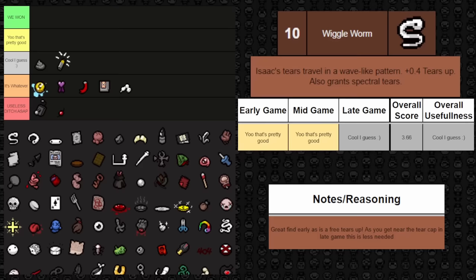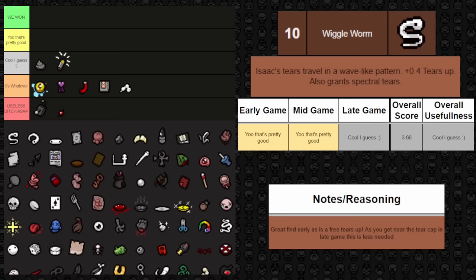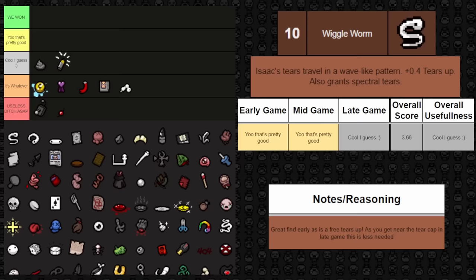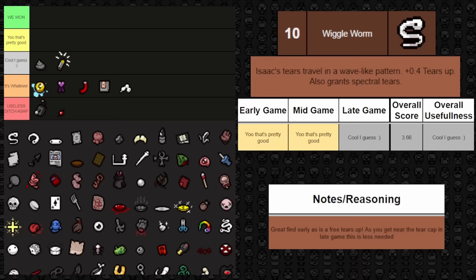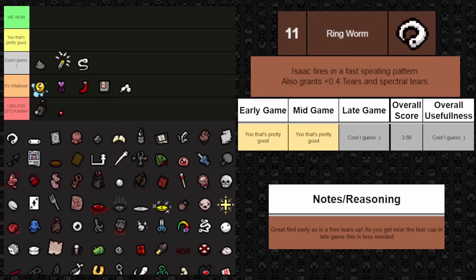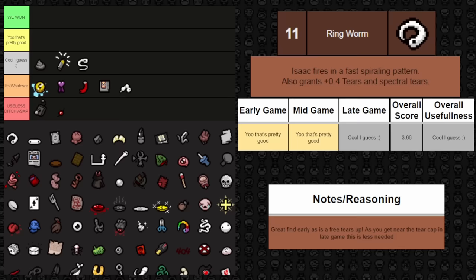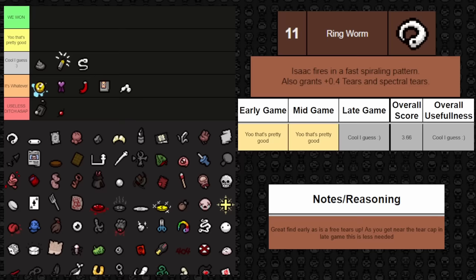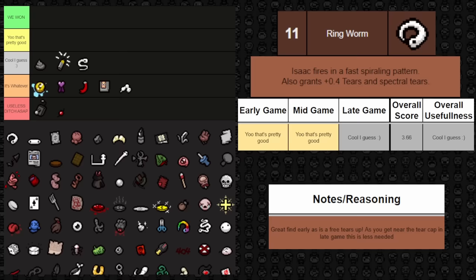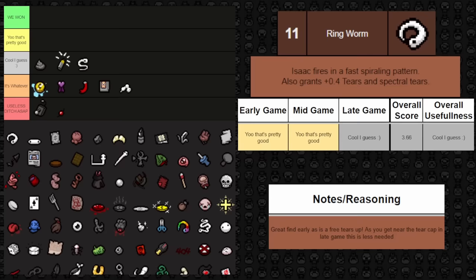Next is Wiggle Worm — Pulse Worm's cooler brother. It increases Isaac's tear rate and makes tears travel in a wave-like pattern, and also gives spectral tears. The tears up and spectral tears are fantastic, especially early and mid game when you aren't capped out on tears. It falls to cool I guess in late game because you may be at the tear cap. Similarly, Ringworm provides a 0.4 tears up and spectral tears but causes tears to spiral — same benefits and same downside late game. Both go right in the middle of cool.